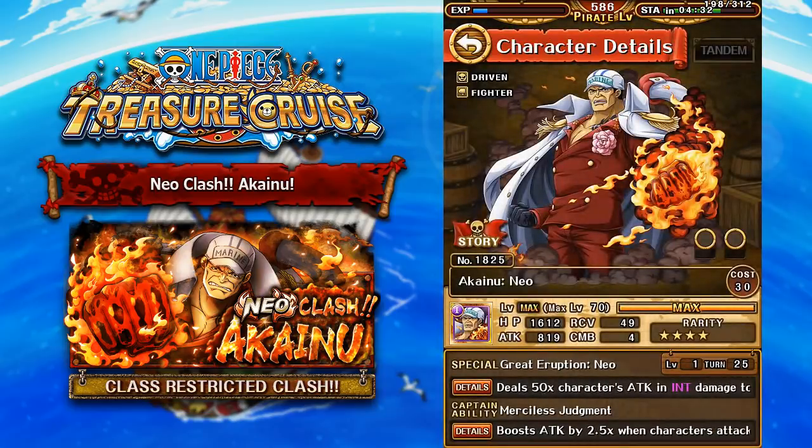So here we have the Neo Akainu. He is an INT driven fighter type character. His classes do not change. However, he transfers from a strength unit into an INT unit, which is actually pretty awesome, especially because all of his special abilities actually transfer to now being INT based abilities.